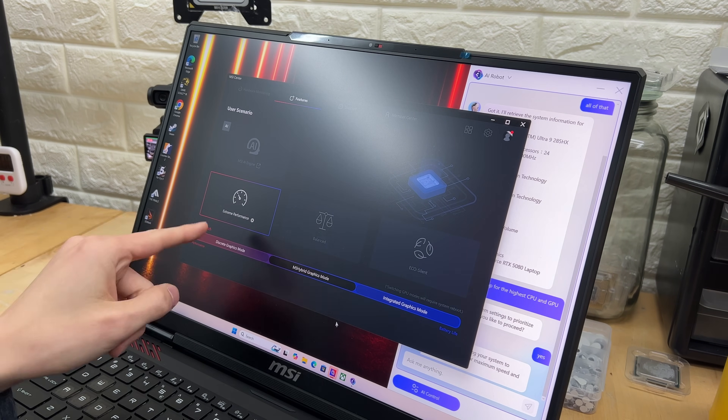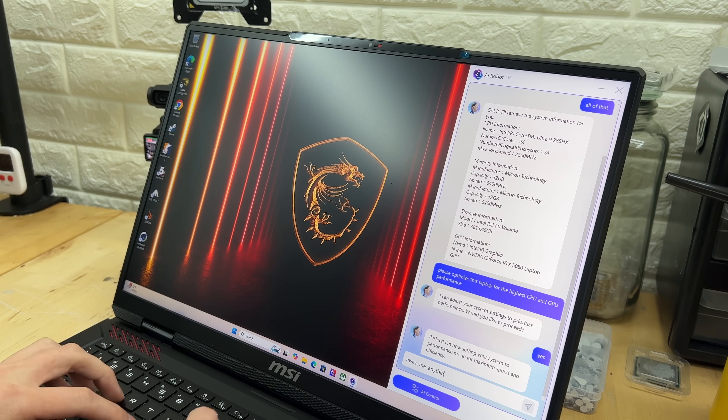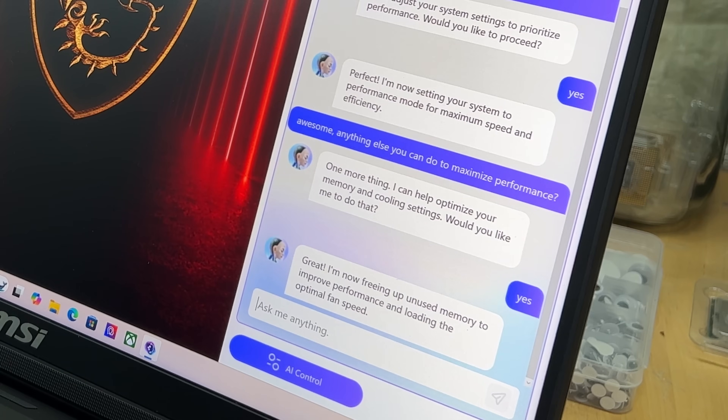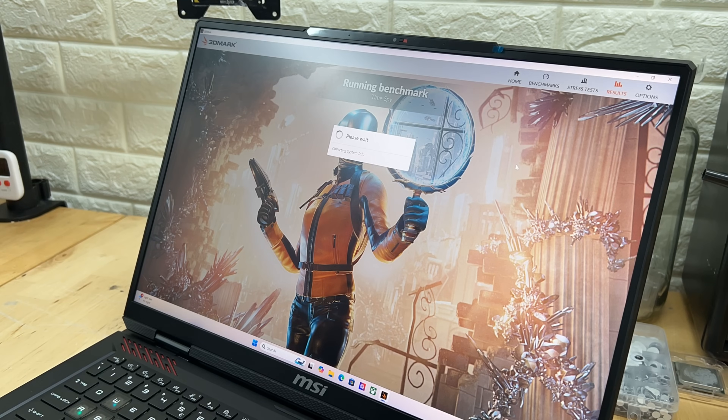Even if you didn't know that this existed, it did make the change — although it would have been nice if it gave some sort of indication. Let's ask one more time if there's anything else it can do. It says it can also optimize memory and cooling settings, so I told it to do that too. It responded: I'm now freeing up unused memory to improve performance and loading the optimal fan speed. Is this what PC troubleshooting in the future is going to look like — just talking with the laptop in plain English?